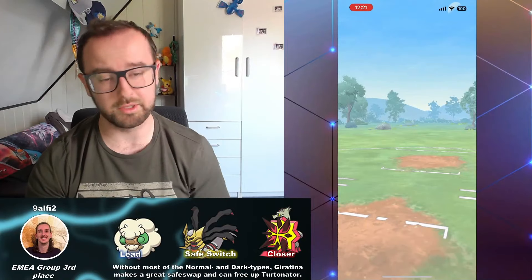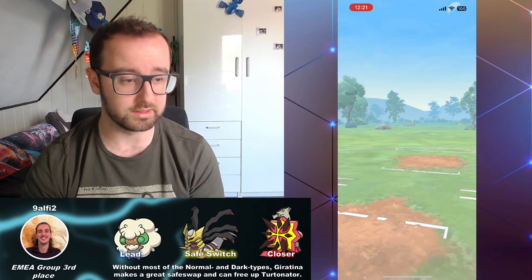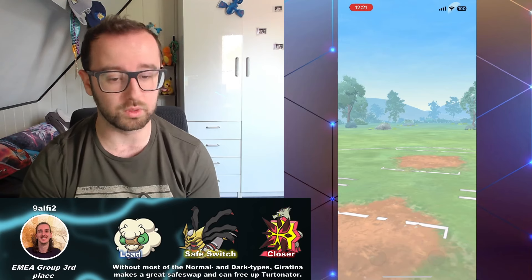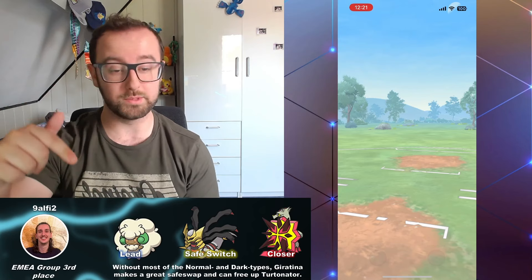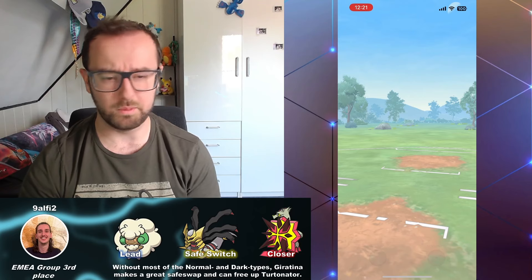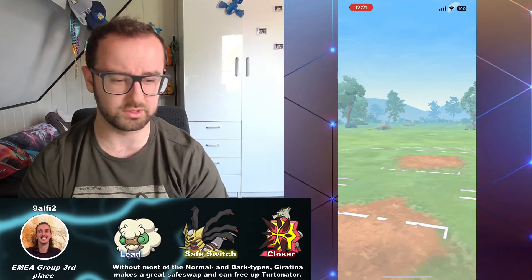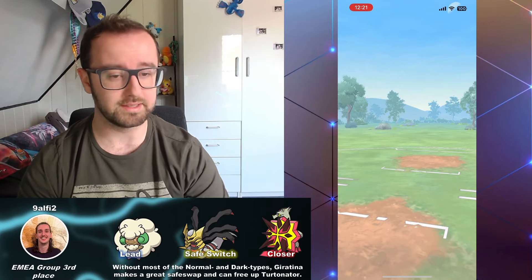Unfortunately, I'm still having the same issues with OBS, so I've not been able to go live on Twitch. My layout's still like this because I haven't added new ones. But the team I'm using here is Whimsicott, Giratina, and Turtonator from Alfie that you can find on the graphic. Whimsicott has been a really good corebreaker for Azumarill and Dragon-type Pokemon, but there are some Steel-type Pokemon it does struggle with.